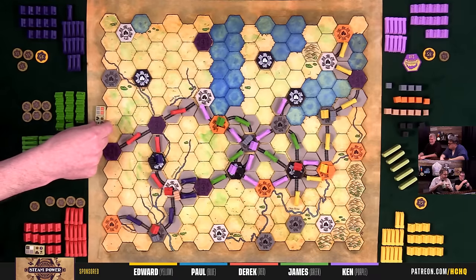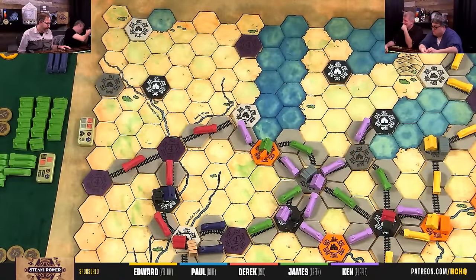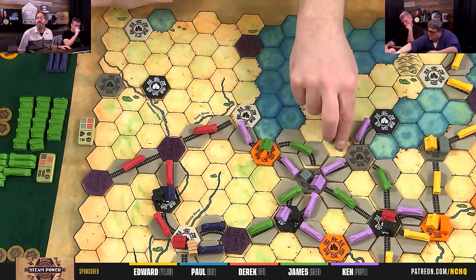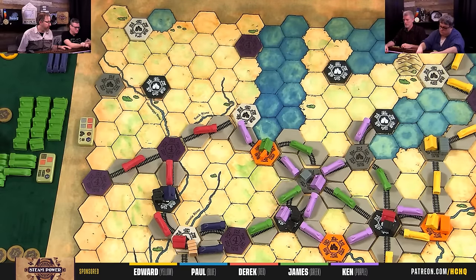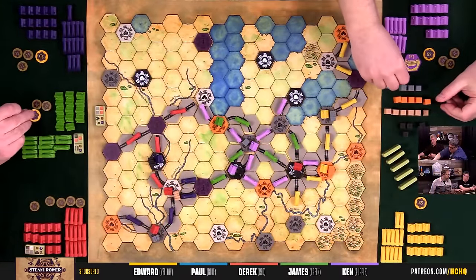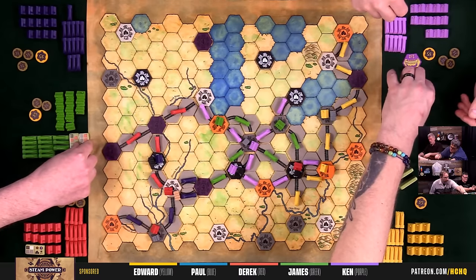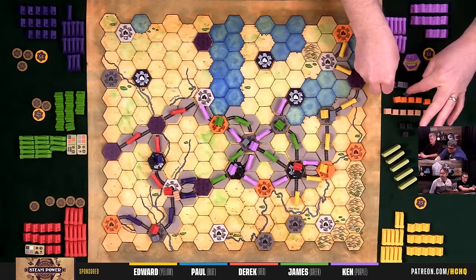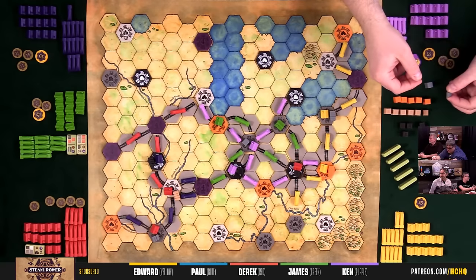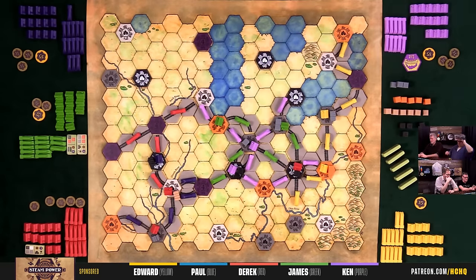James completes two contracts this turn — first one with two orange and a black, paying Ken a dollar for the black. He also completes a second contract for similar resources. Between both contracts he scores five points. He builds a gray factory by the sea with six resources and draws two new contracts.